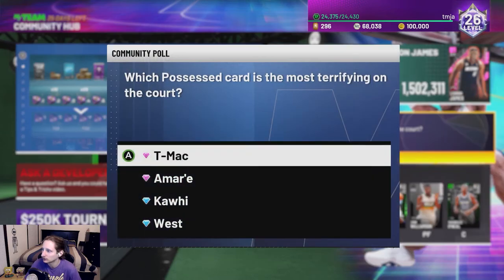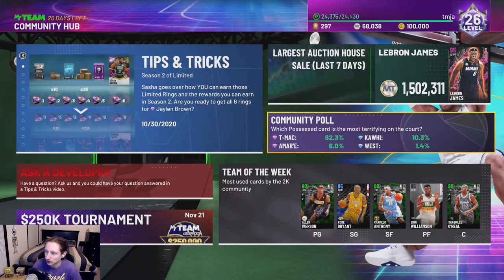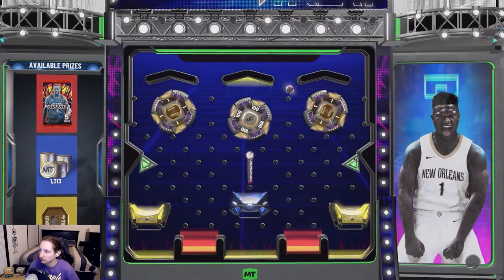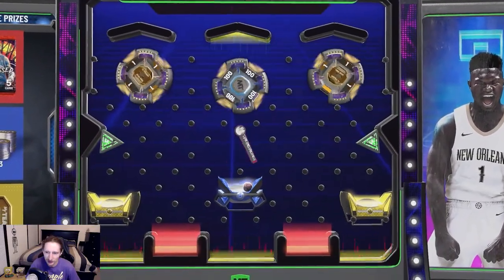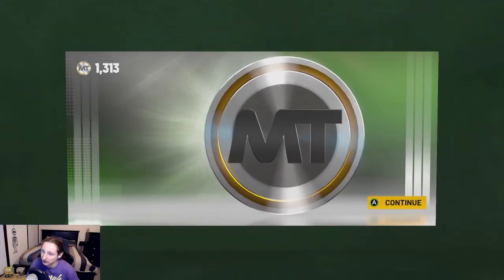The first locker code is this little community poll — 'Which possessed card is most terrifying on the court?' It's gotta be T-Mac — T-Mac is always goated in 2K, and yep, that's what the community thinks. Here is the first locker code: it is 'Happy Possessed Halloween.' This one expires on the 7th of November, and it looks like we have a chance at some sort of pack, a bunch of MT, or three tokens. Looks like we get 1,313 MT — I will gladly take that.